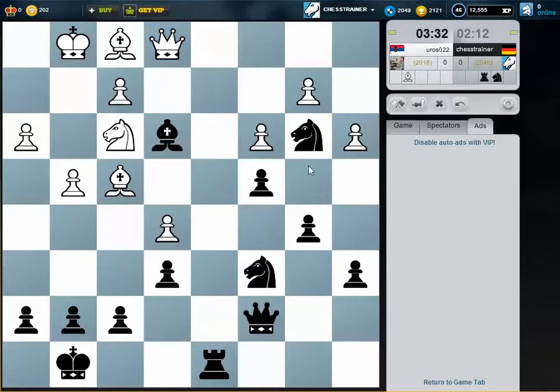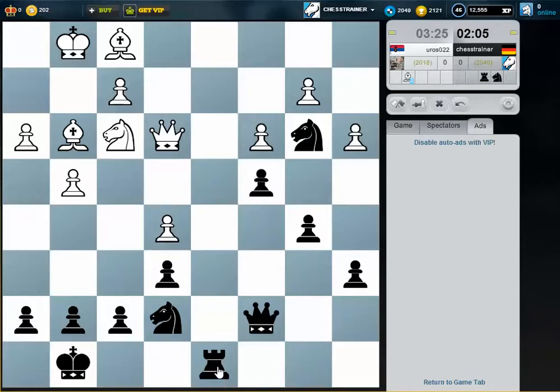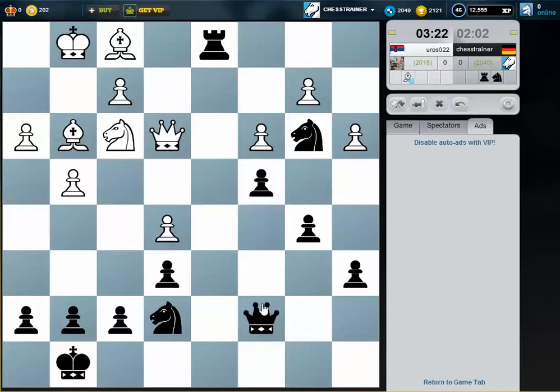I don't see a reason why I shouldn't take. Then I will try to transfer a knight to d5, which is very, very strong. Maybe I can improve the position of the rook first and then double up pieces. He always has a threat to mate me on the back rank, so maybe h6.